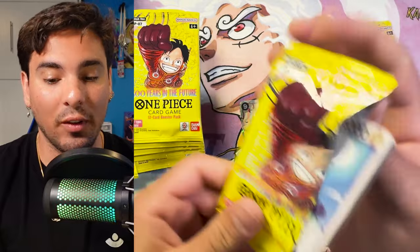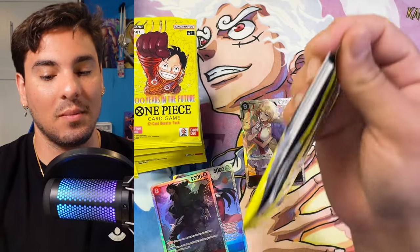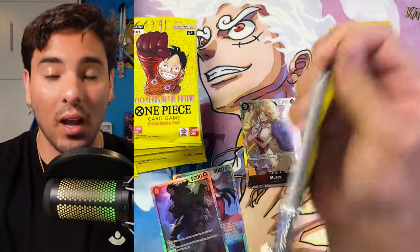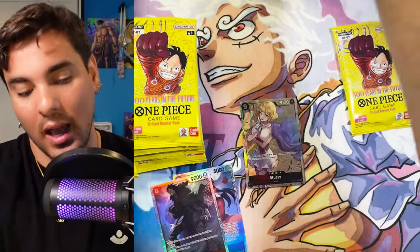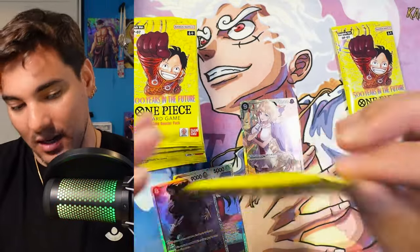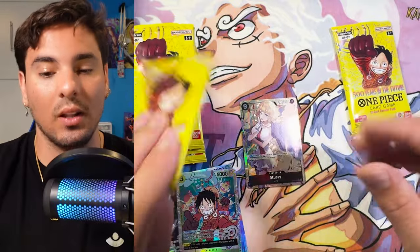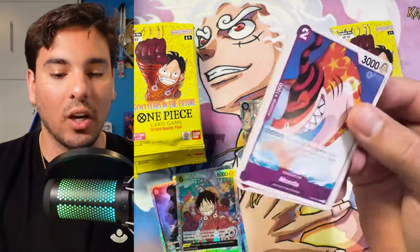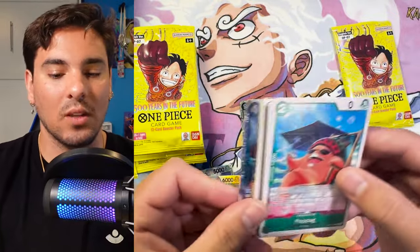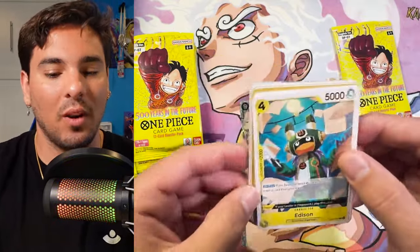But what I really want is the Egghead Luffy. We haven't seen one of those yet. This case, compared to the last case, has been very lackluster. The last case was insane because we got a Manga Boa and a Treasure Rare Law, which I have the recorded content of — you can see in the case opening that was released. But no Egghead Luffy.